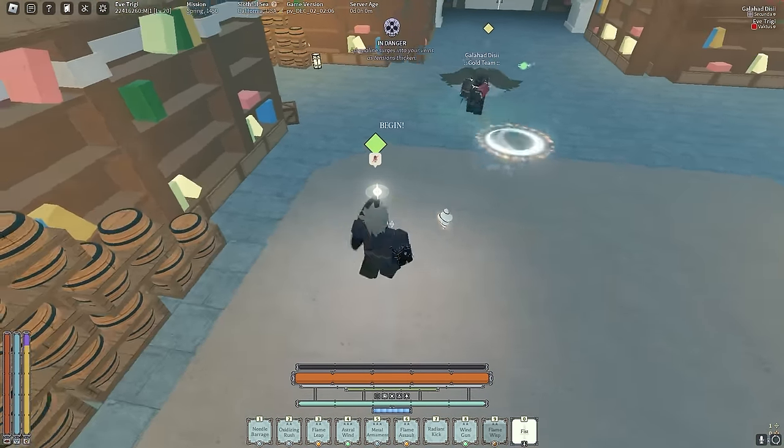I should not have gone this low in this match. I definitely got too confident when I was greening him. Let me parry up and not get hit. Little Metal Arming — boom, there we go. He is tanky — I thought he'd be on his last bar but he's still going. Little Raiding Kick into Flame Assault.